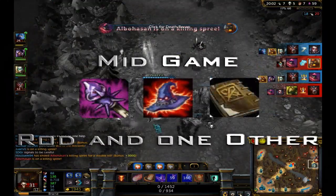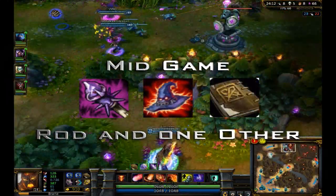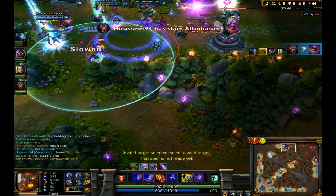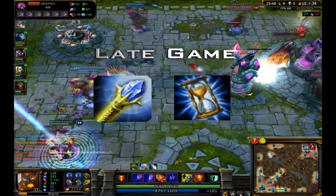Mid game you should be building towards your Rod of Ages, and I advise either heading towards Rabadon's or Will of the Ancients, but not both, until you have your late game items, which I suggest are either Zhonya's Hourglass or Rylai's Scepter for overall survivability.